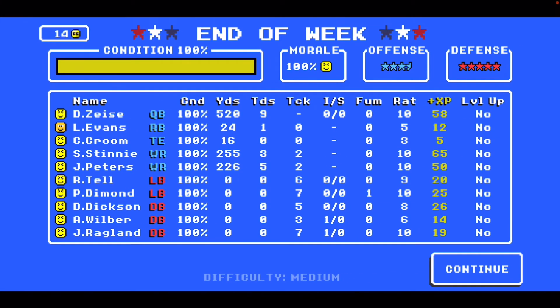Missouri sent me player stats for all three games, which is awesome. In this first game, we've got D. Zeiss — must be the son of recently retired Vikings quarterback Travis Zeiss from my RB NFL save. He balled out: 520 yards, nine touchdowns. His receivers — Pierce had 226 yards and 5 touchdowns, Stinney had 255 yards and 3 touchdowns. Looks like he also had a check down to his running back for a touchdown, and a tight end with maybe one or two catches.